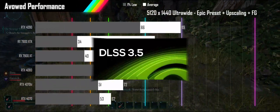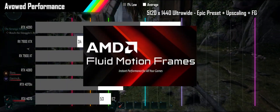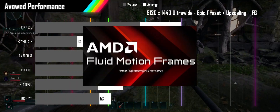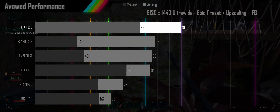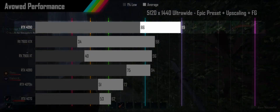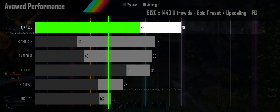One thing to note is that Nvidia cards have game engine level integration with frame generation, where AMD cards are forced to use the driver-based AFMF rather than FSR 3 frame generation. The RTX 4090 sees nearly a 50% frame rate increase, nearly hitting 120fps, with 1% lows well over 60fps.